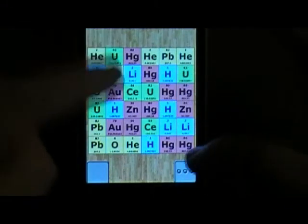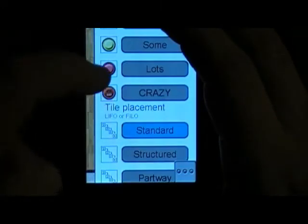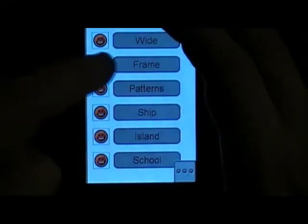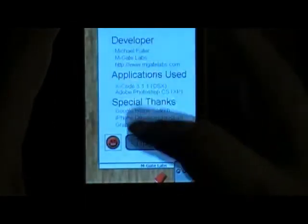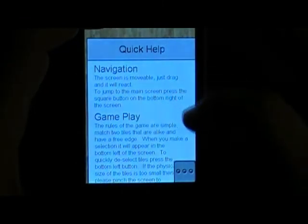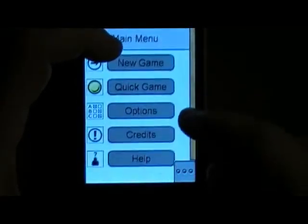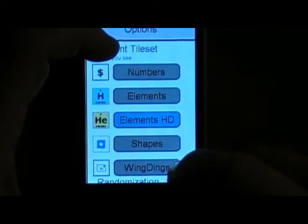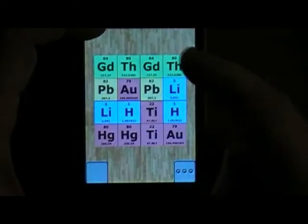By selecting skill level, it will make the game harder. There are different challenges you can do. Navigating the menus is a little bit tricky. I wanted to change my skill level — there we go. Select a new game. If you select easy, it's super easy as you can see here.